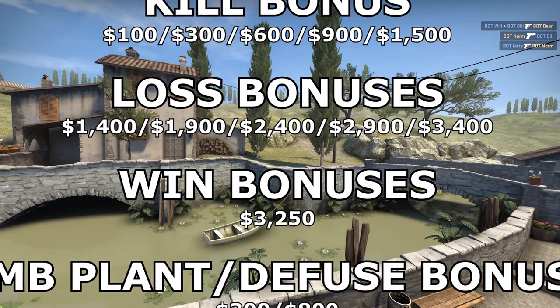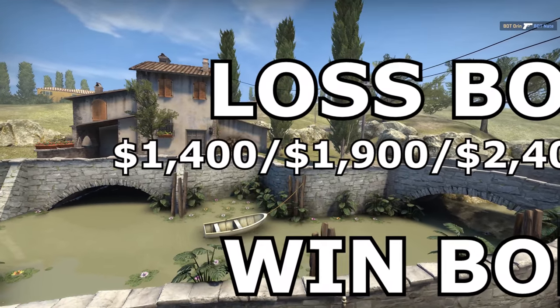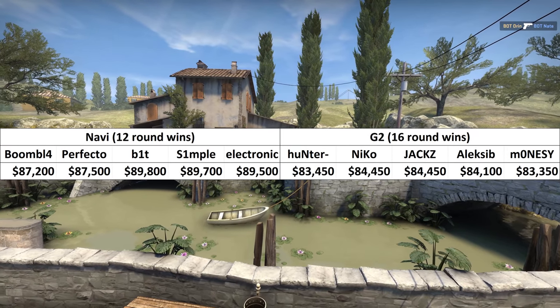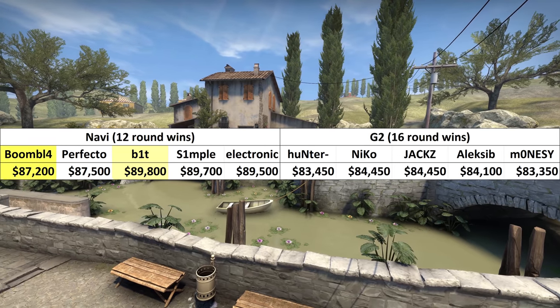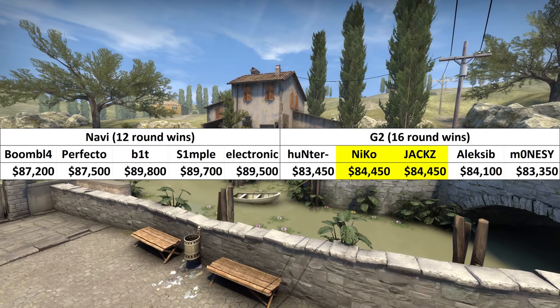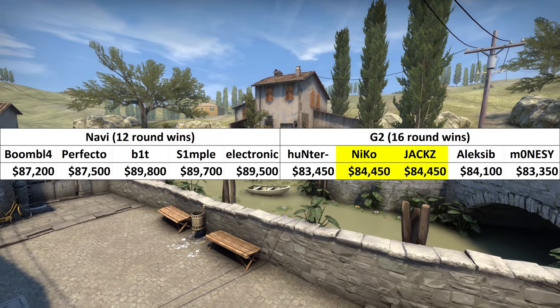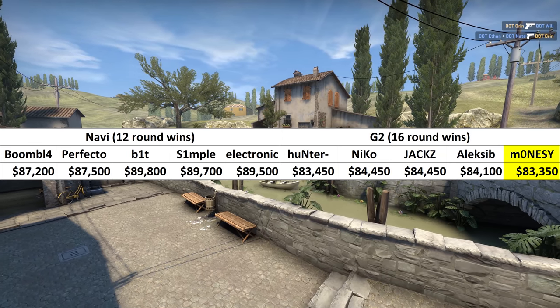Na'vi lost 12-16, yet their team still earned 6% more than G2 Esports did overall — a sign that CSGO does reward the losing team with more money. But it still surprised me, given that the only way to beat the $3,250 win bonus is to lose 5 consecutive rounds in a row, which should only reward $150 more per player. I guess this difference is more down to how devastating it is to lose after a spree of wins and only get that minimum $1,400 bonus. I was also surprised by how little deviation there was among players of the same team — the top earner in Na'vi earned $2,600 more than the lowest earner.